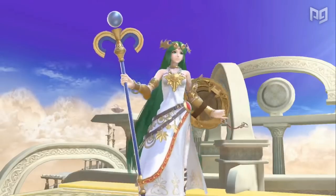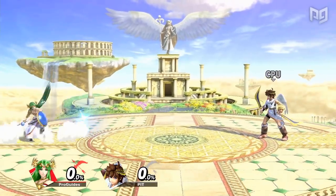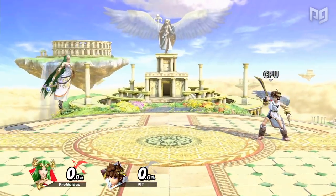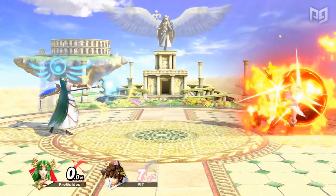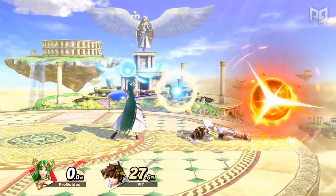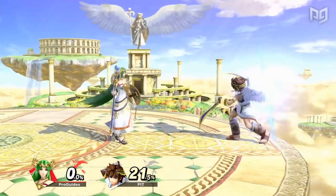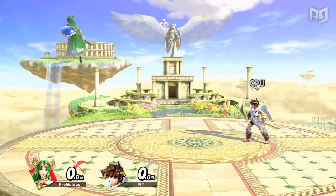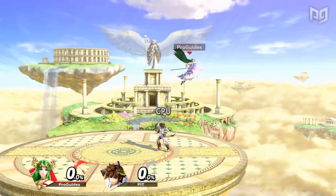Smash Ultimate, however, made tons of important changes to buff Palutena. For starters, the overall reduction in aerial landing lag implemented in Ultimate was especially helpful to Palutena, allowing her already useful aerials to shine even brighter. Additionally, Palutena's special moves were adjusted, borrowing her Explosive Flame from her Smash 4 custom moves to act as her new side special, and pairing her lackluster reflect with her counter, resulting in a down special that both counters melee attacks and reflects projectiles. Palutena's air and ground movement, as well as her recovery, were already particularly strong in Smash 4, and these strengths carried over very well into Ultimate.